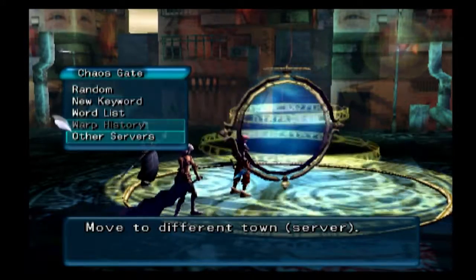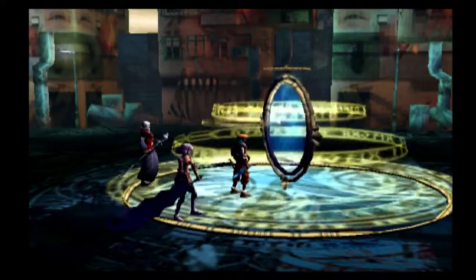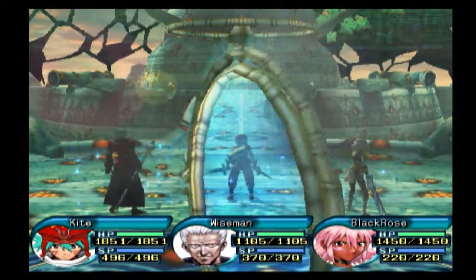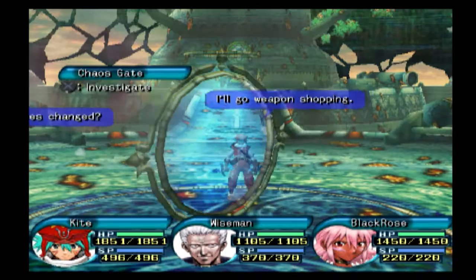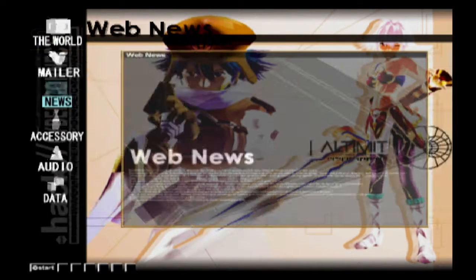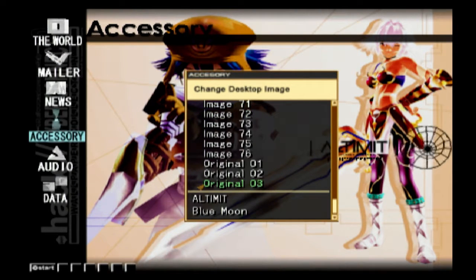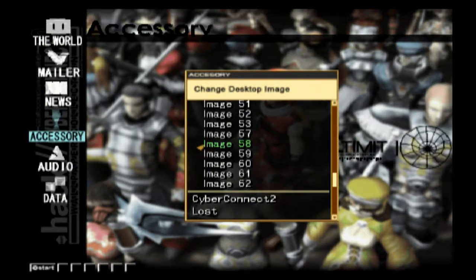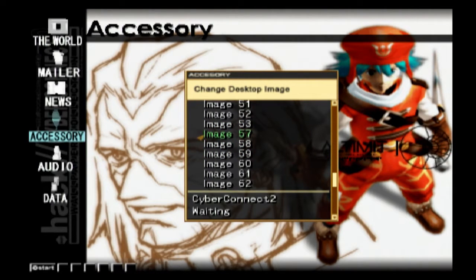We're not going to have time to do much on other servers. I would actually like to get a little gameplay in, but you know what, I'm just going to call it here - shorter video. We'll go fiddle with the desktop a little bit and see if any of those new art pieces we unlocked are cool. Going through accessories and images at the bottom - I have no idea where we left off. We've seen the Grunties; we're missing a chunk in the middle between images 53 and 57, which is interesting.